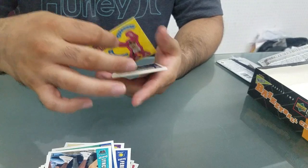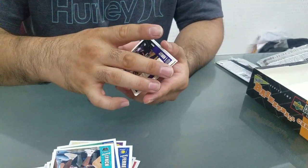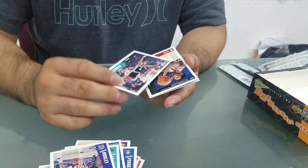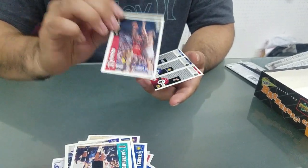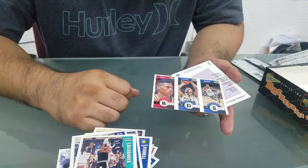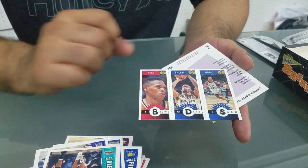Sticker card - Reggie Miller. We got Bobby Hurley, Corey Alexander, Scottie Pippen. And let's see tri card - Brian Shaw, Antonio Davis, and PJ Brown.